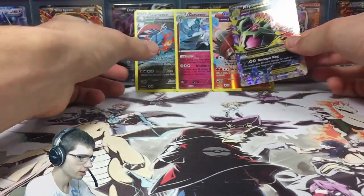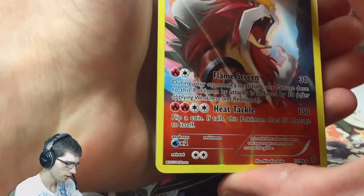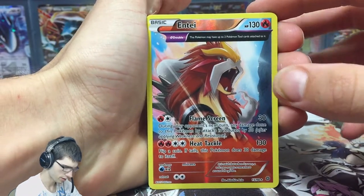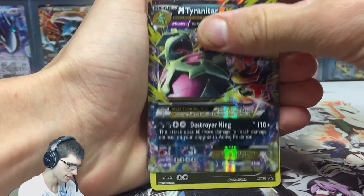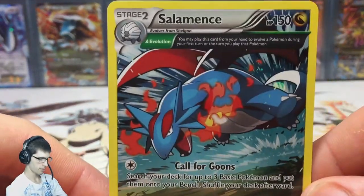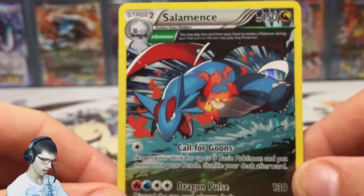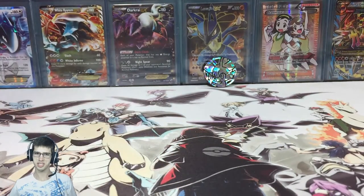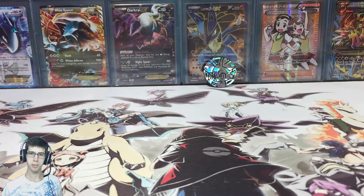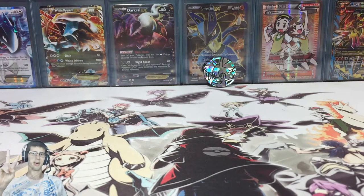Let's have a quick recap of this blister. We got the reverse holo Entei, the holo Gardevoir, Mega Tyranitar EX, and of course the featured Salamence promo which looks pretty nice — let me know what you think of that artwork too. Ancient Trait artworks always look pretty spiffy. If you guys enjoyed this opening make sure to hit that like button down below, leave a comment and answer any questions I've asked throughout the video. Subscribe if you're new to my channel and I'll see you guys in my next opening. Peace!